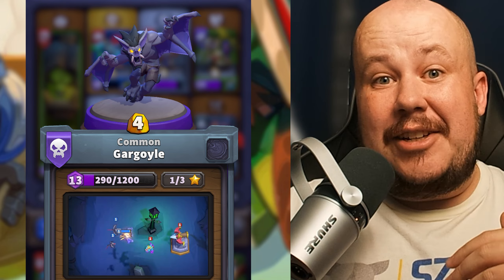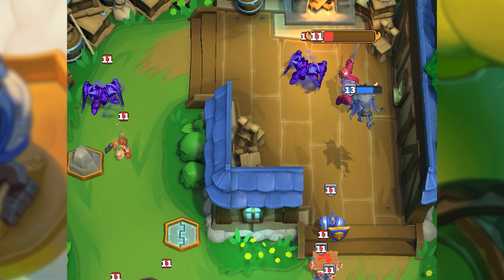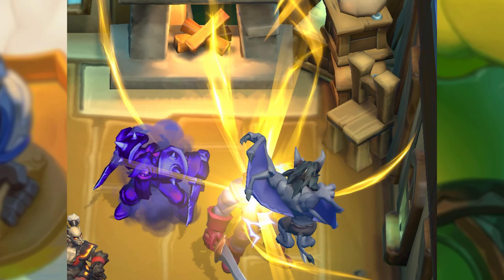The Gargoyle is an interesting unit to use. It ignores everything except for barracks and bosses. I use this thing as an awesome frontline tank, as well as a huge amount of damage onto the boss. An unchecked Gargoyle will absolutely decimate anything that is in its way.